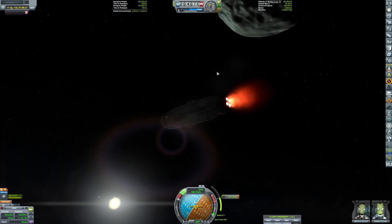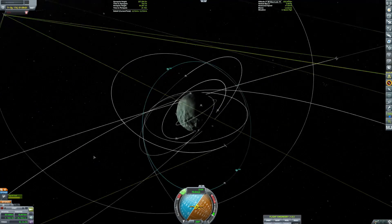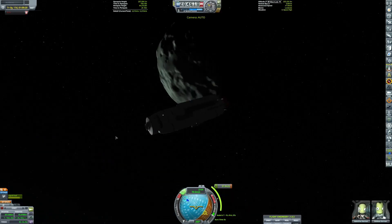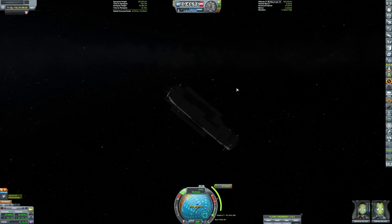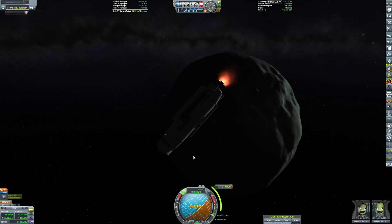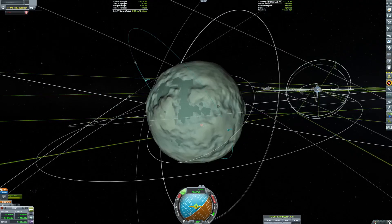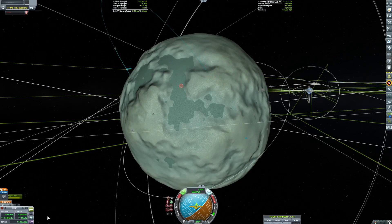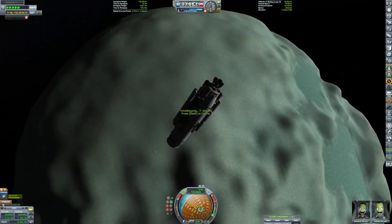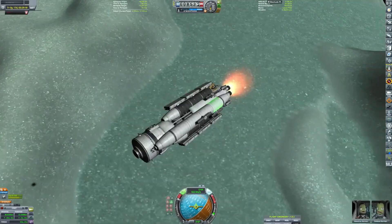The deorbit burn was pretty successful — well, actually that was the circularization — but the deorbit burn was also pretty successful. This mission goes off without pretty much any hitches. There were moments where I could have used less fuel, but whatever, it's fine.